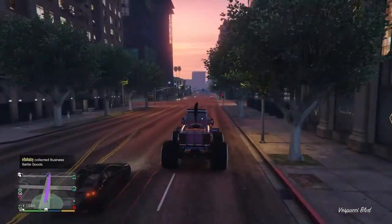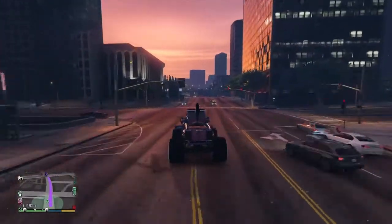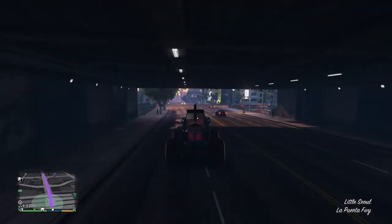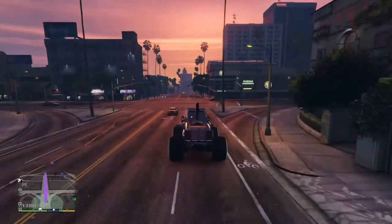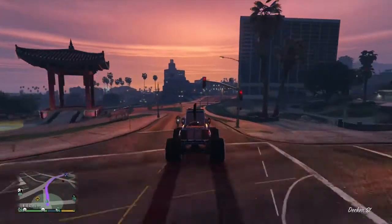Once you're close to your apartment, go inside — we're going to be doing a telescope glitch with this outfit. I suggest if you're having a hard time, go into an invite-only session or private session so people won't try to kill you.